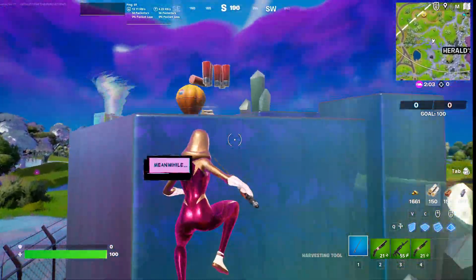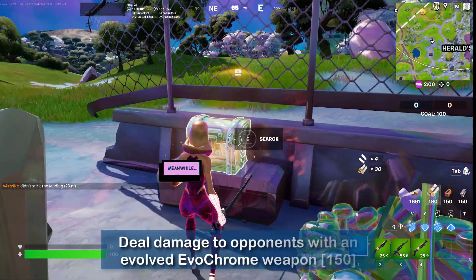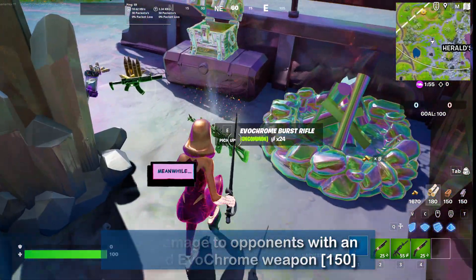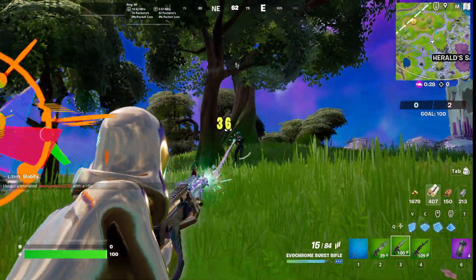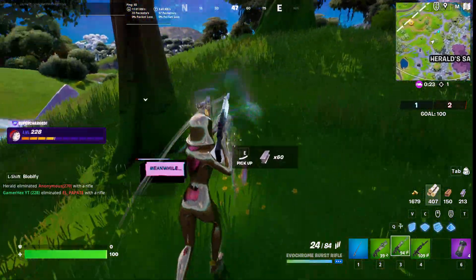Hello everyone and welcome back to Fortnite events. For the first two challenges, just go into Team Rumble and go to chrome areas and search the chrome chests so you can find the evochrome weapons. Once you find this weapon, just start attacking the other players to complete your first challenge, which is quite easy in Team Rumble.